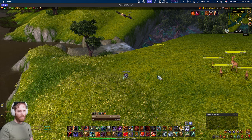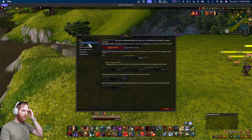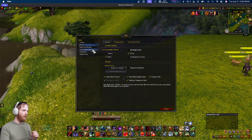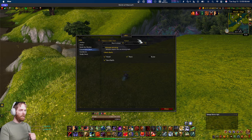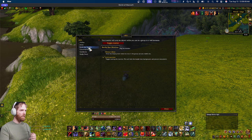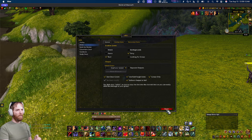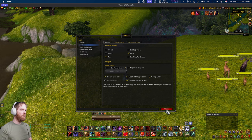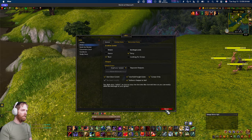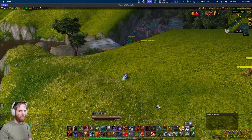The next optional add-on is something like Method Raid Tools or ORA3. I use ORA3 because it's lighter weight — I'm not a raid leader, so I just need basic things like tracking healer cooldowns, a personal consumable check that announces to the group, rest timer monitoring, and durability or equipped item level checks across the raid. If you're a raid leader who needs notes features and more, then Method Raid Tools is the better choice.